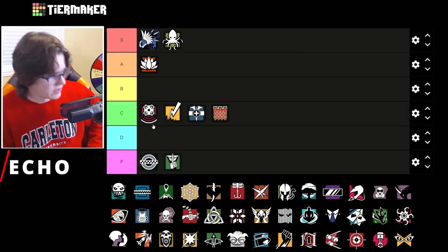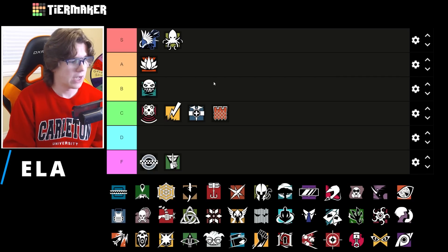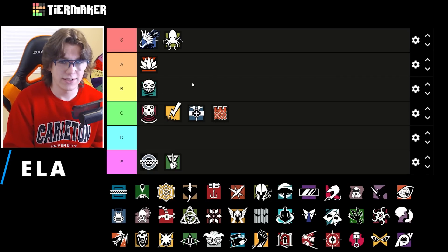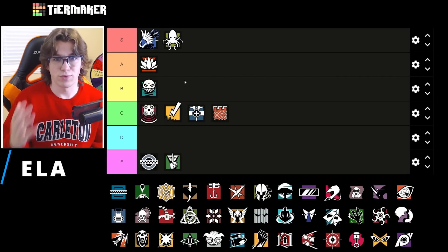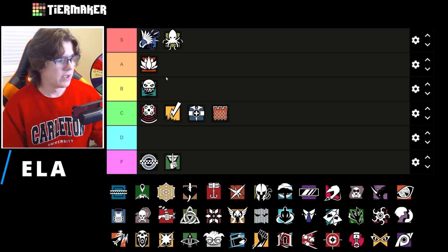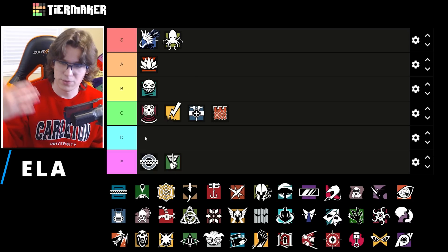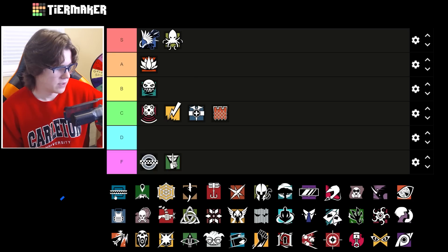Ela on coast is not terrible — B tier. The Scorpion is a pretty decent weapon and the Ela mines are really great for info because there are a lot of entrances and different ways the attackers can come from. She also has a shield so that extra cover is going to be good on this map.